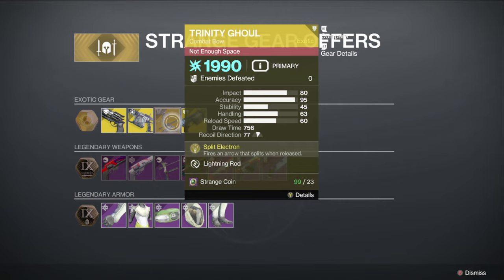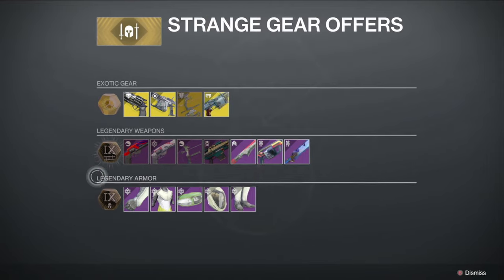You should definitely pick up the Arborist if you don't have it — it's a very amazing weapon. He's also got the Prospector, which you should consider picking up as well.